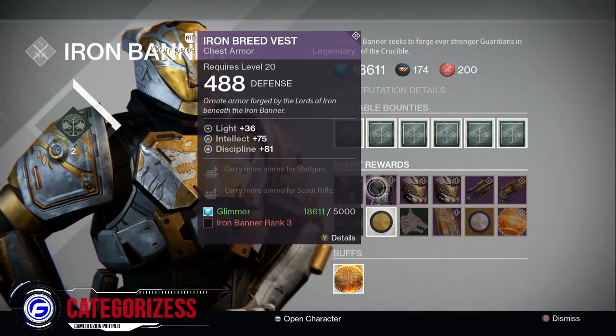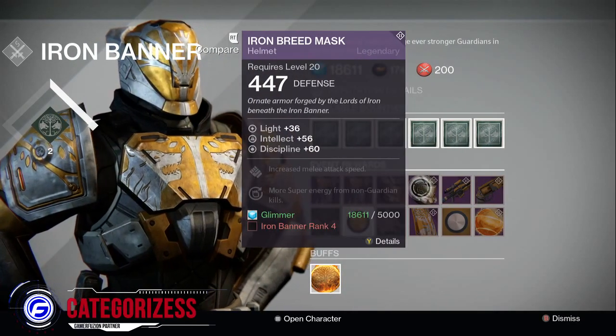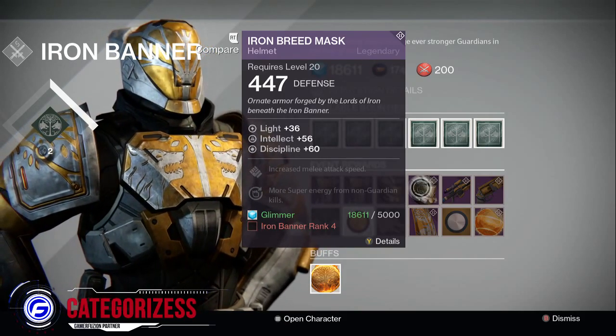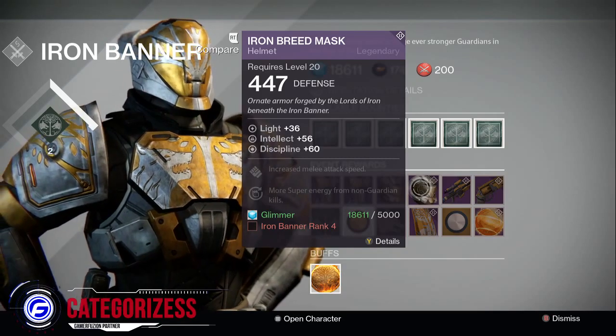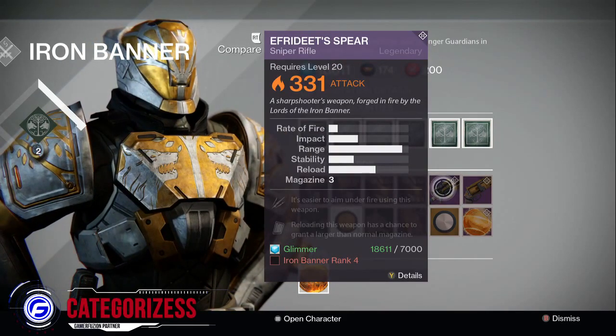For the helmets, I would strongly recommend picking up the second helmet just because of the intellect and discipline — it's got increased melee, which is really good for PVP. It's 56 intellect and 60 discipline, which is actually pretty good.